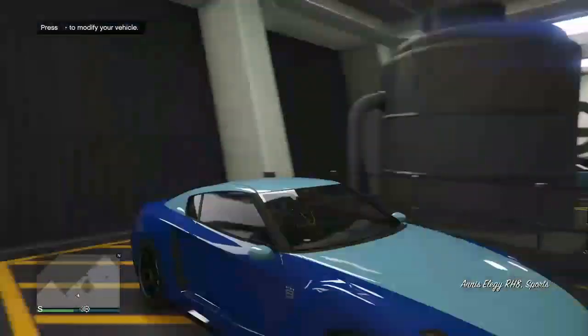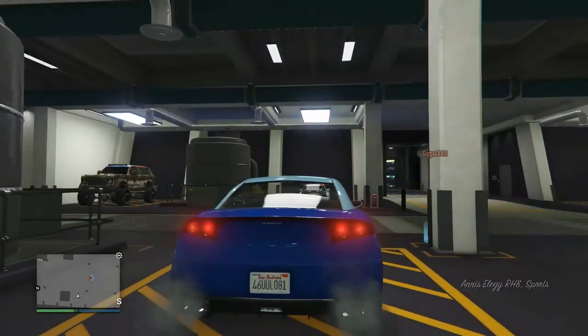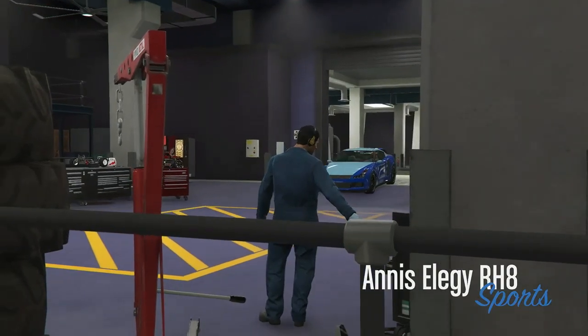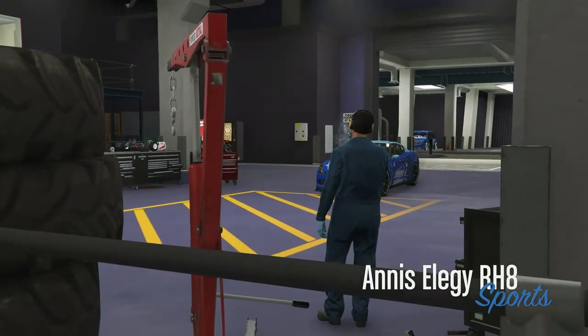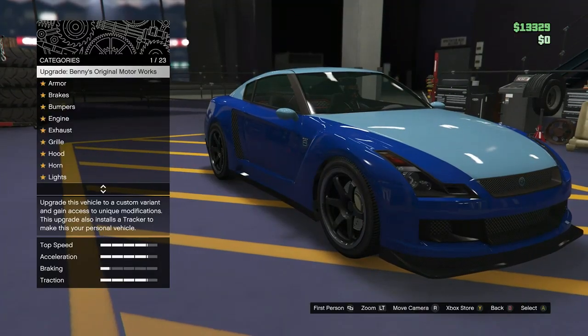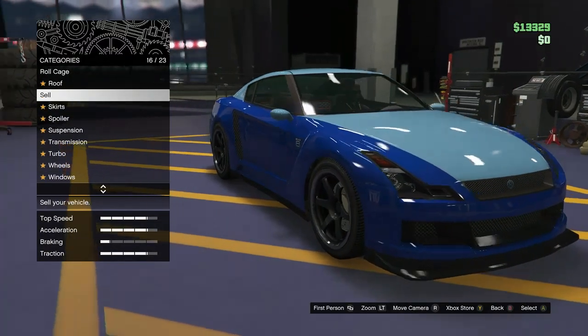What's up, it's your boy Gucci Lou and I'll be showing you how to sell a free Elegy for 900k. You're gonna need an Arena Workshop with the Benny's mechanic in there. Get inside your Elegy, hit right on the d-pad, and go to Sell.